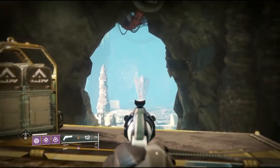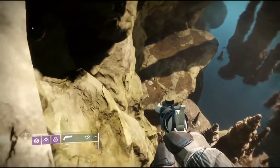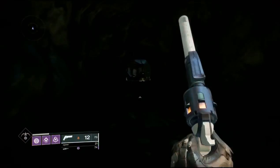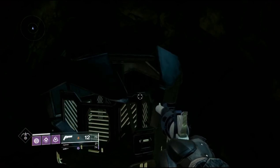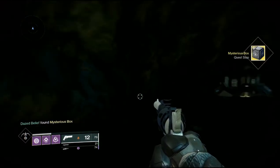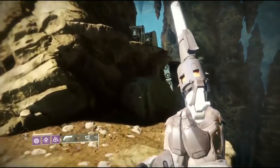Starting off, to get the mystery box it can be found in patrol. Head over to the Wonder Forge and before you jump across that broken bridge, drop down on the left side, go into this cave, and open up one of those new chests. There is the new mystery box, which is believed to be an exotic quest — which one, nobody knows yet.